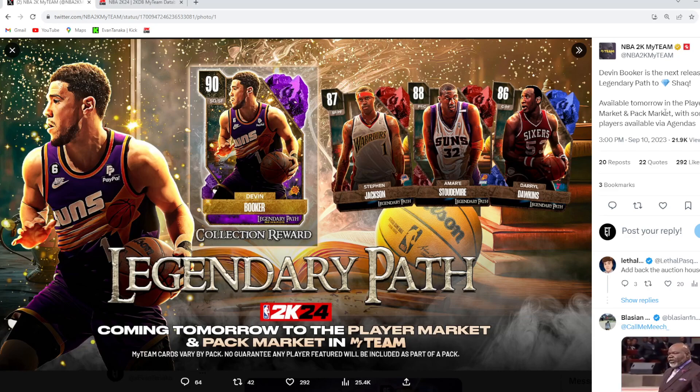How it works — similar to the first path for Damian Lillard — cards will be available tomorrow in the player market and pack market, with some players available via agendas. For the first Legendary Path, the free cards were Sapphire Mike Miller, Emerald Robert Pack, Emerald Bryant Reeves, and Gold Keith Van Horn. I assume this one will work very similarly: Devon Booker is the Amethyst lock-in, with Stephen Jackson, Amar'e Stoudemire, Daryl Dawkins, two more Sapphires, three Emeralds, and around four Gold cards locking in for that Amethyst Devon Booker.